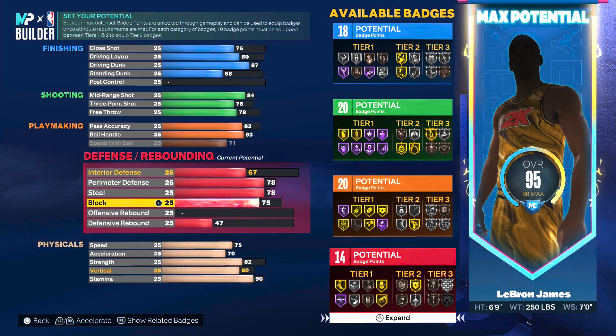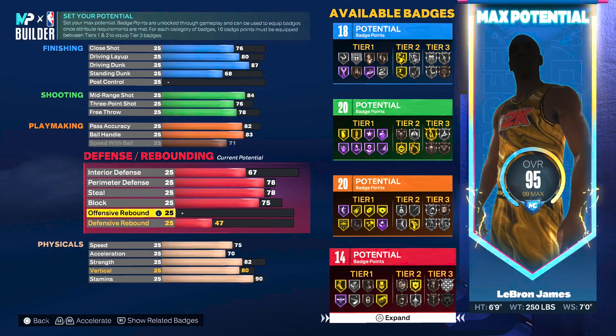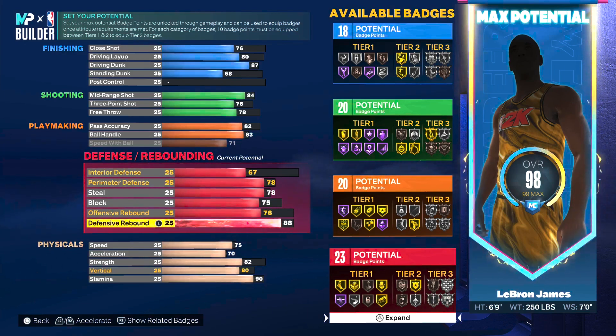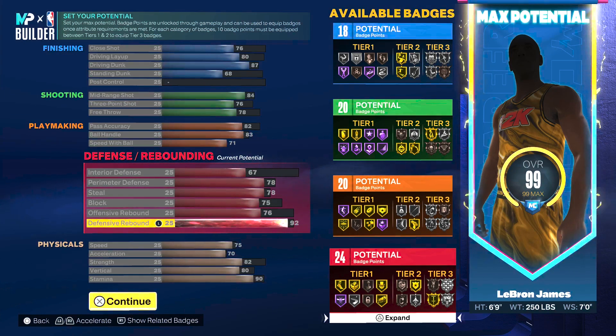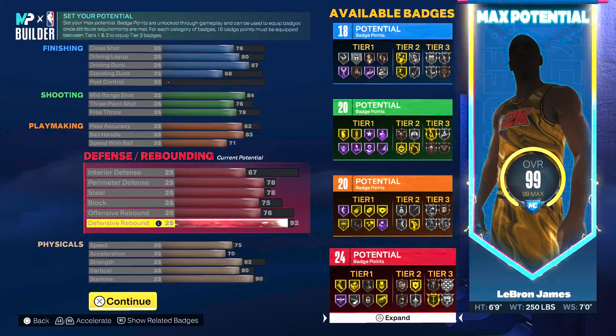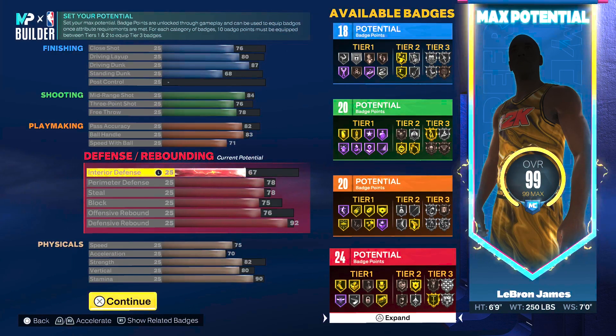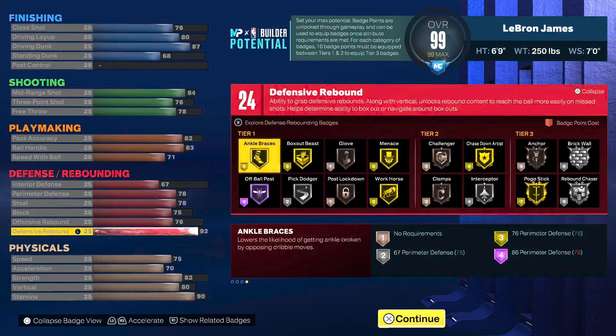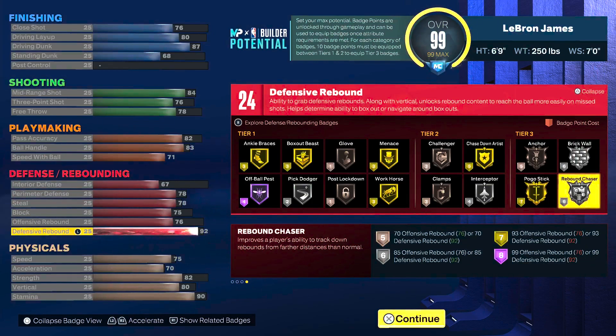On the rebounding side, LeBron averages 10 rebounds in the playoffs — about 1.3 offensive and 8.7 defensive. We gave him a 76 on offensive rebound so you're not a slouch and can grab majority of boards, plus it gives an extra badge point. On the defensive rebound side we pushed it all the way to a 92, which gets you gold pogo stick as well as silver rebound chaser. You could tweak a few things and bump it to a 93 for gold rebound chaser, but then you'd have to core pogo stick and spend seven badge points on gold rebound chaser — that's up to your personal play style.